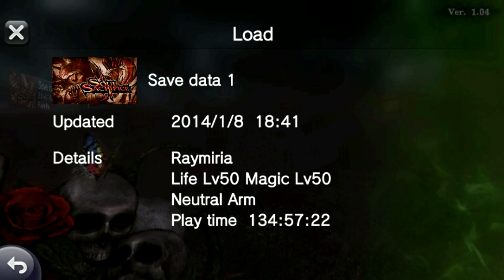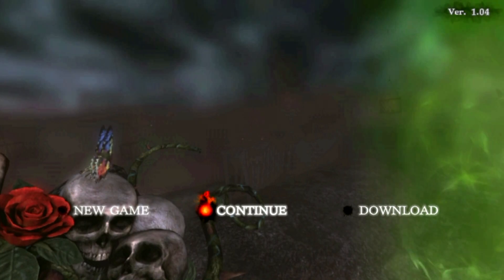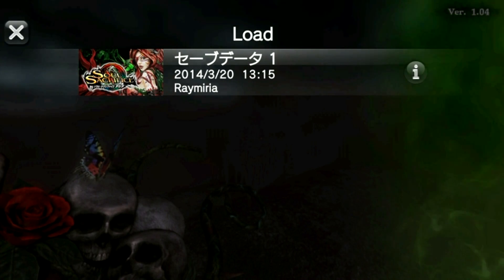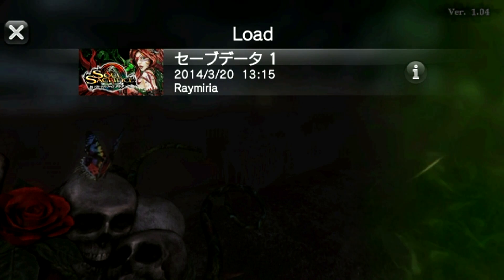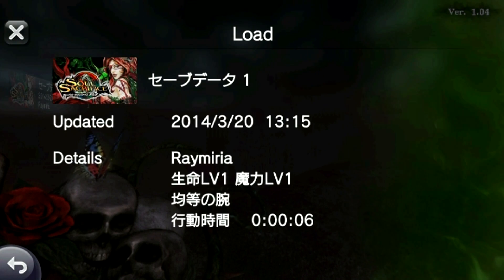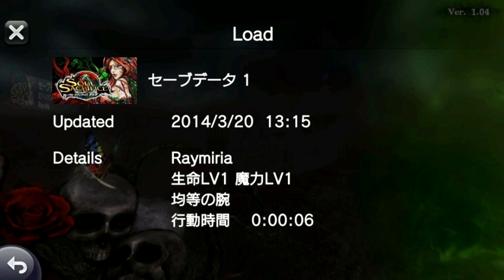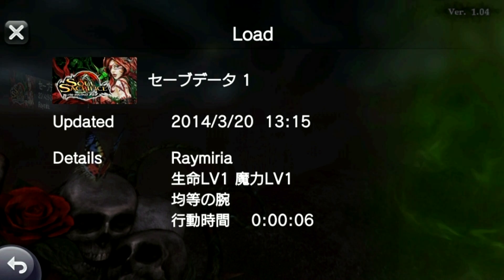Once you tap on this save, it will basically convert that save over to a Soul Sacrifice Delta save. If I tap on Continue, you can see here that it says Raymeria again, so you can tell it's the same save file but just loaded with Delta as a brand new save. I haven't even started the game yet so that's why it's only six seconds long, and you can see that I am back down to level one — so you don't get to carry over your level.